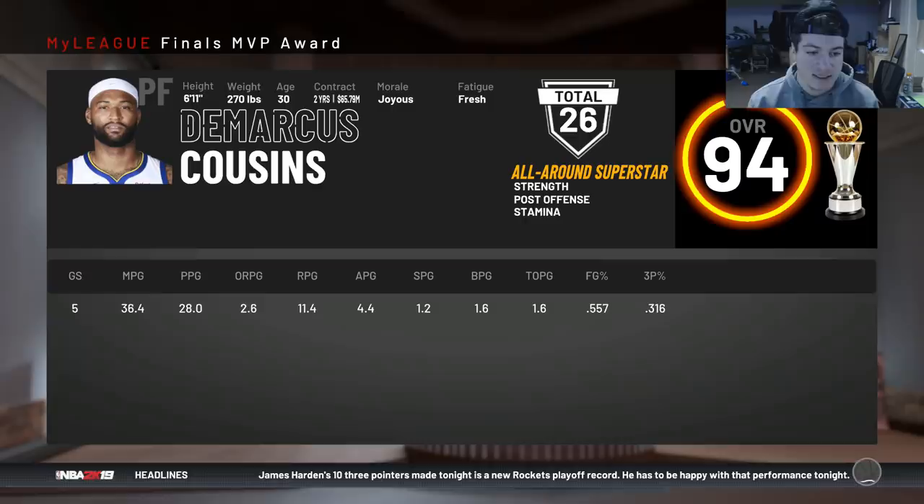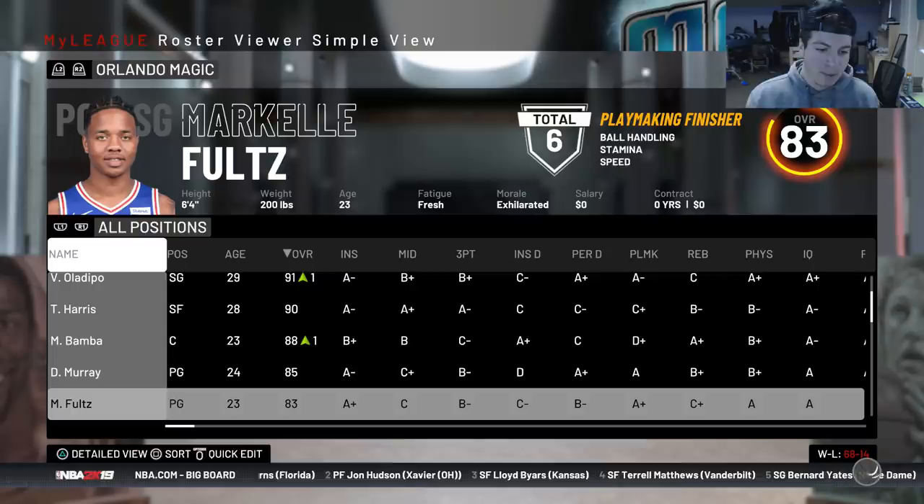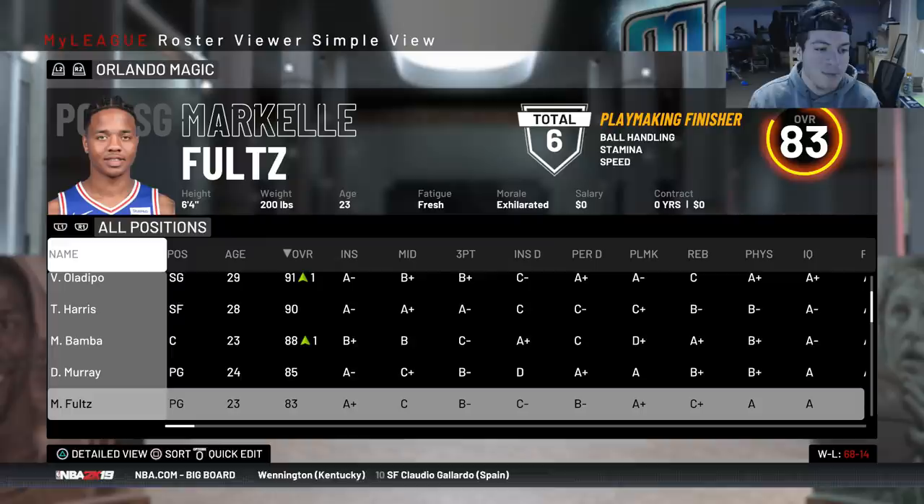The Finals MVP is DeMarcus Cousins — 28 points, 11.5 rebounds, four-and-a-half assists, a steal, and a block-and-a-half. I'm going to take a break on getting him after this video. This was the Markelle Fultz Magic rebuild — it came out a little better than I thought, with Fultz up to an 83 overall. I won't be doing those other rebuilds you've been requesting. Next video will probably be a post-Tobias Harris Clippers rebuild or a post-Marcasal Grizzlies rebuild. Subscribe and follow me on Twitter — thanks for watching!